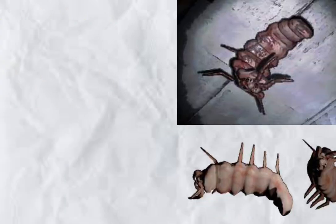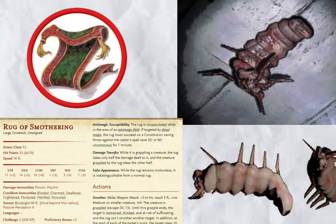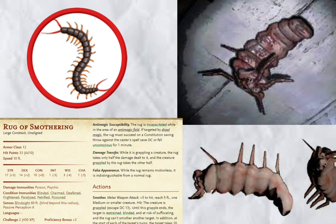Snarefleet. This one was a bit tricky because suffocating an enemy to death isn't really explored in D&D as much as it should be. So the closest thing I found was the rug of smothering. Just change their sprite to be a little bit more insect-like, remove the immunities, and you've got yourself a Snarefleet.